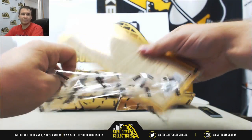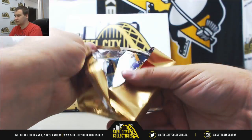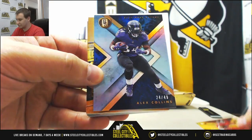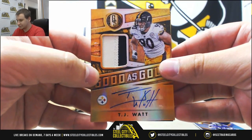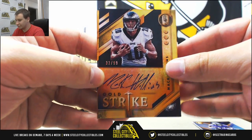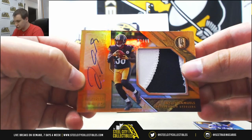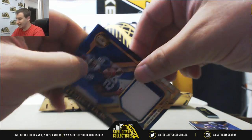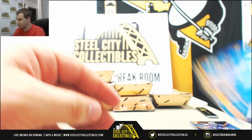Next box, box 3. We've got Julio Jones to 99. Alex Collins to 49. Nice auto for the Steelers — Good as Gold patch auto to 49, TJ Watt. For the Eagles, to 99, Mack Hollins, Gold Strike autograph. Another nice hit for the Steelers: patch auto to 49, Jalen Samuels, rookie jumbo patch auto. For the Giants, another nice hit — patch 20 of 49, Saquon Barkley. And for the Lions, 199 jersey, Carrion Johnson.